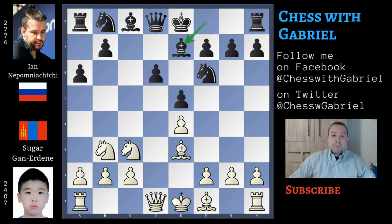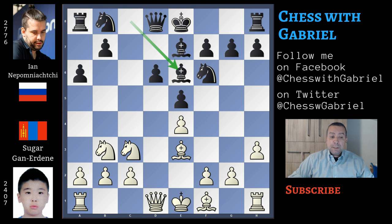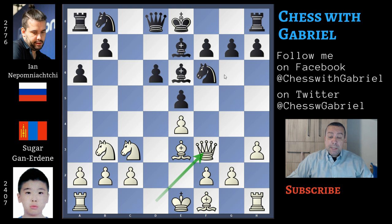After bishop to e7, here comes h3, and this is an interesting move — because this is not the main idea. In the main line, f3 is the main idea, and the f3 pawn is the pawn that will support the g4 push. But what is the difference? We will understand in a couple of moves. After h3, here comes bishop to e6, and here comes the difference: queen to f3. The queen, not blocked by the pawn structure, can move to f3, adding more pressure to the kingside. With this setup, Anand won an important game in 2013 against Erwin Lamy, and Shirov also won in 2012 against Areschenko, a player rated 2700-something.